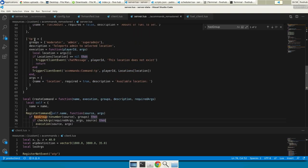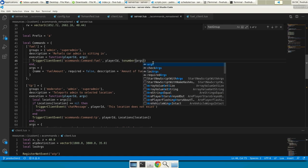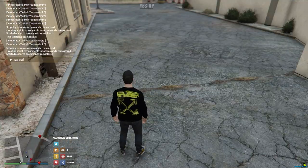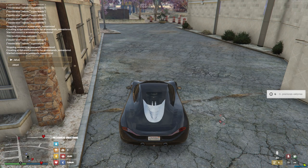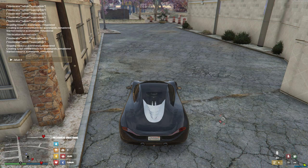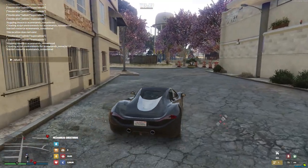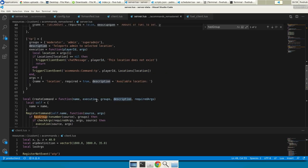Our first command is running fine. Now I need to do the same for the fuel command: pass id and convert to number. Let me spawn a car and test — 'afuel 60' fuels to 60, 'afuel 10' fuels to 10, 'afuel 100' fuels to 100. That's how I wanted it.